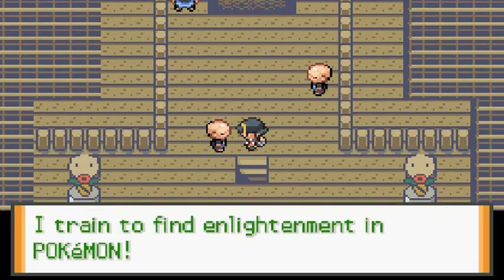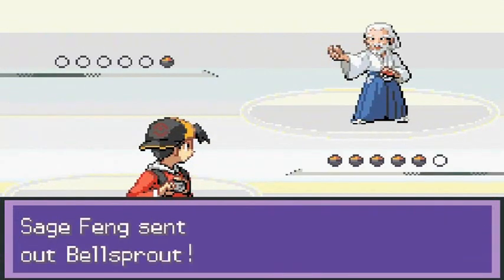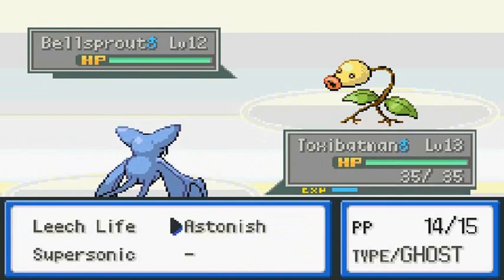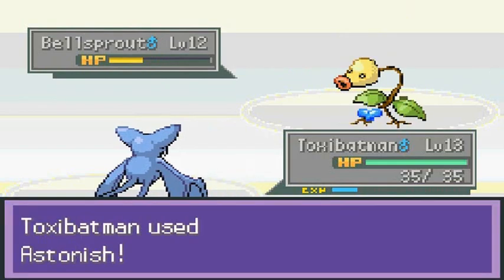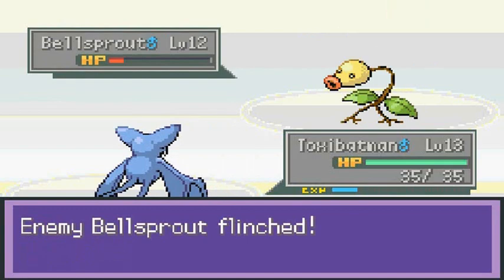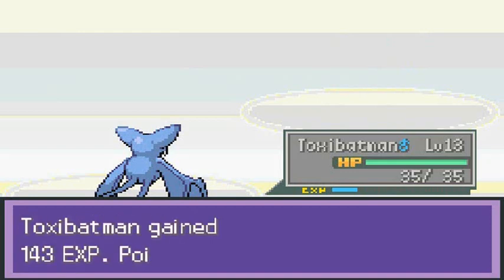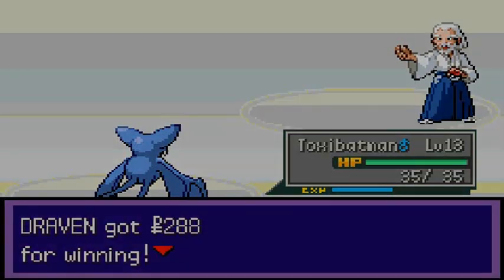We already battled some of these guys, now it's time to battle the remaining ones. Sage Fang wants a battle — Toxie Batman for the win with Ghost type attacks. Astonish — critical hit! It keeps flinching — two for flinching! Another Astonish, two for flinching again, and Bellsprout faints! Sage Fang has been defeated.